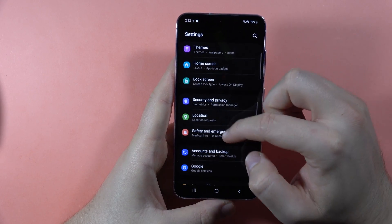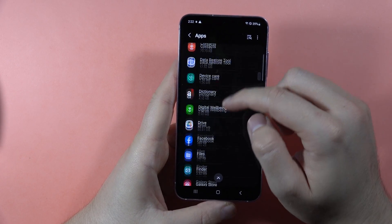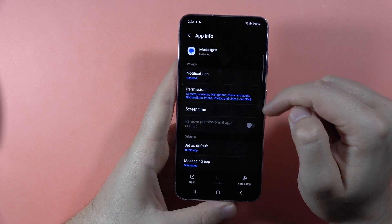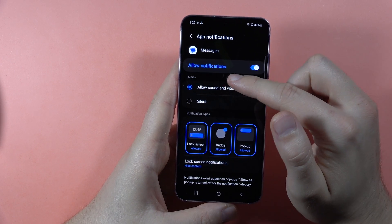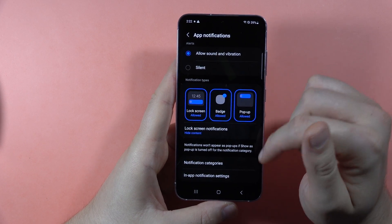If you are sure that these two options are turned off, go to Apps, then scroll down and find Messages. Take a look at the notifications — just be sure that the switcher is turned on, and also the same for sound and vibration, so you've got all notifications enabled.